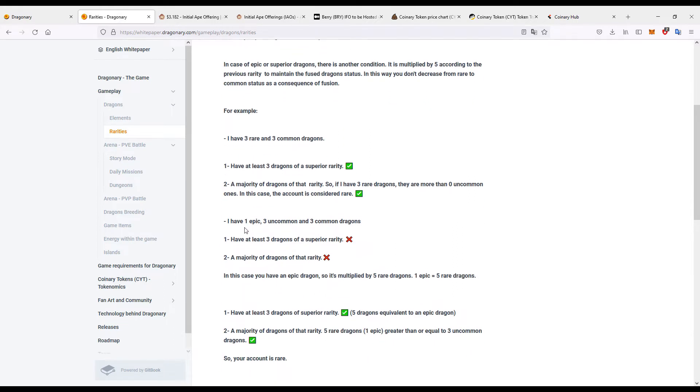Here's another example: he has one epic dragon, three uncommon, and three common. He does not have a majority of epic dragons, so he fails on that front. In this case, if you were to split that epic dragon out into what it was before fusing, you'd have five rare dragons — so this account would be classed as rare.